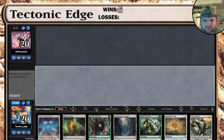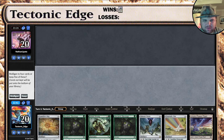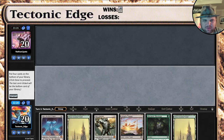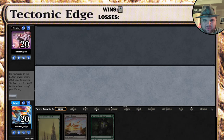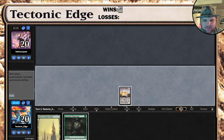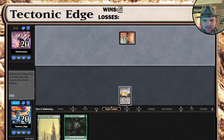Hopefully we can get a good Tron hand — which that is not. We'll mulligan. One lander, we're going to keep mulliganing. If it just had another land in it. If it had any land in it, we'll go to three. And I think we probably lost it at this point. This is going to be a rough one — probably quick. At least there's that.